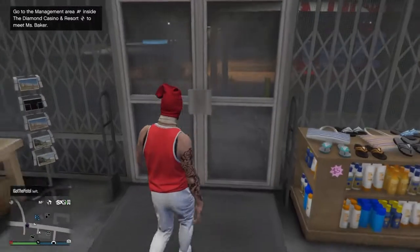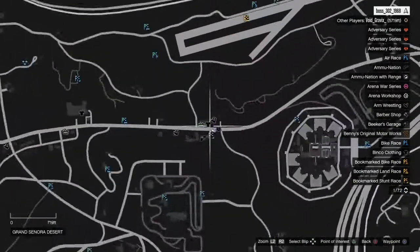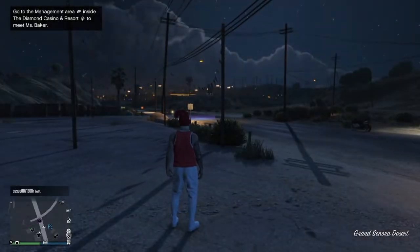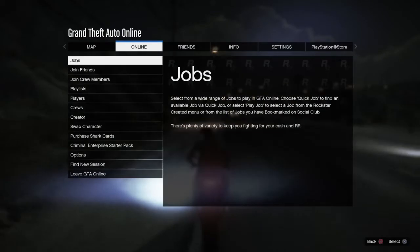Now go to this week's time trial. There's a clothier right beside this week's time trial on the map. Go ahead and start the time trial, then swap over to your female character.